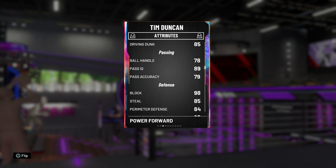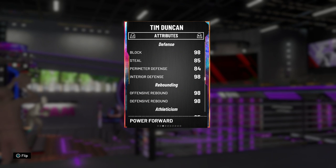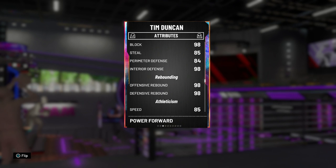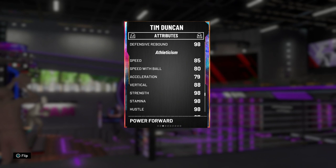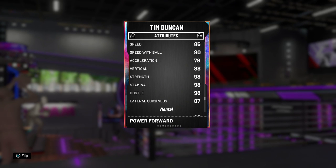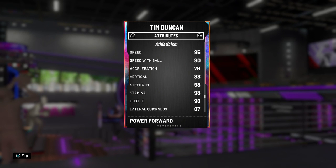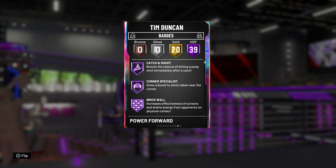His passing is good too for a big man — high 70s. His block is 98, steal 85, perimeter defense 84, interior defense 98. Rebounding is 98 across the board. Athleticism: 85 speed, 80 speed with ball which is actually fast for a big man, 79 acceleration, 88 vertical, 87 lateral quickness, and 98 strength. He's really good in the post.